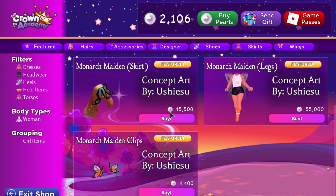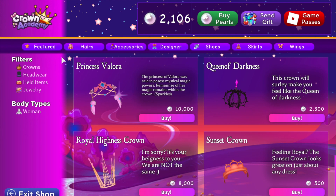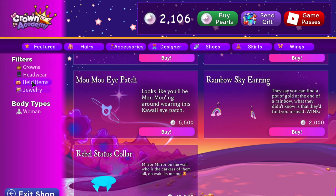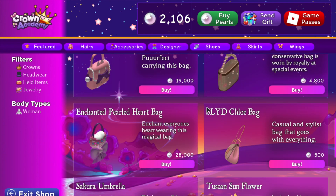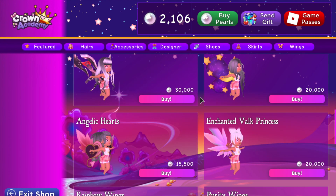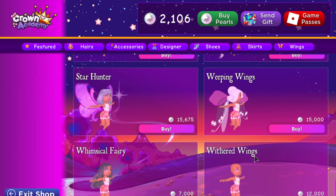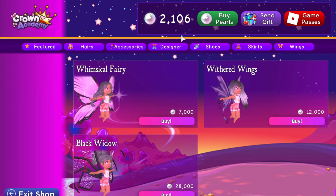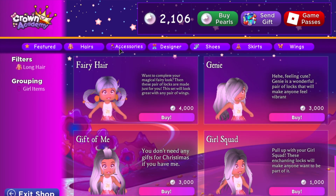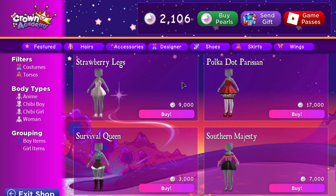After playing for a while, I've accumulated 2,106 pearls and I really wanted to buy something. A lot of accessories are very much like the Royal High ones, and they're a little bit overpriced. There are some really cheap things and some really expensive things, but I don't understand how they chose which ones are expensive. They should really reorganize their tabs from cheapest to most expensive — I just think it's easier to look at and I can find what I need faster.